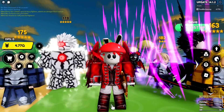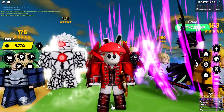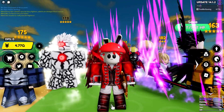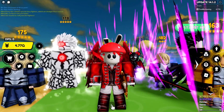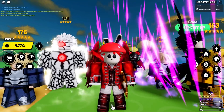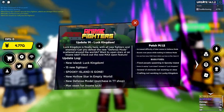We are back in AFS. If you guys have not already used the code from yesterday's event you are missing out — code 'luck island' gives you free loot, free defense mode tokens, and it's gonna be OP. Apparently there was an issue with crafting in Lucky Kingdom, so there was an update pushed out.